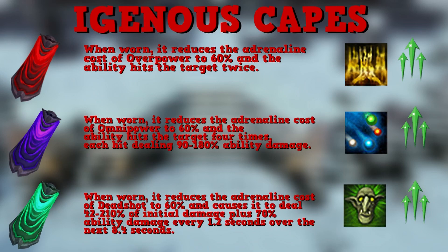Each hit of the magic cape deals 90 to 180% ability damage, making it extremely powerful — a must-get upgrade for mage, acting like a mini Greater Ricochet and serving as a much-needed adrenaline dump. The ranged version reduces the adrenaline cost of Deadshot to 60% and causes it to deal 42 to 210% of the initial damage plus 70% ability damage every 1.2 seconds over the next 8.4 seconds, making Deadshot way more viable at places like Nex with damage caps.